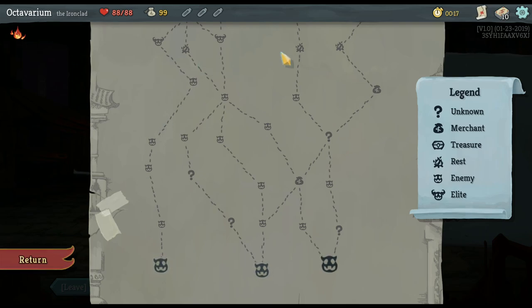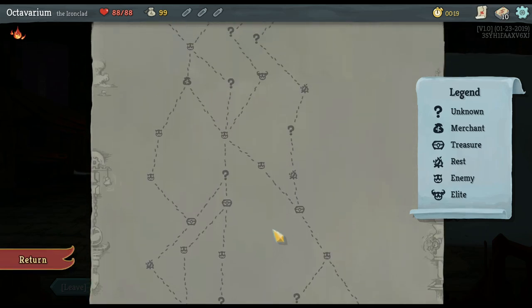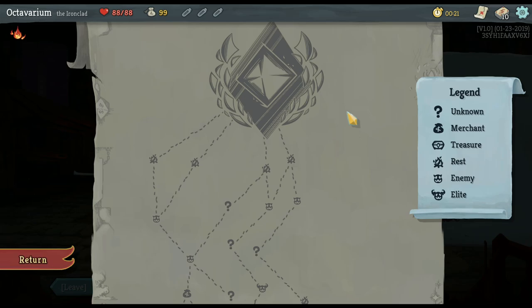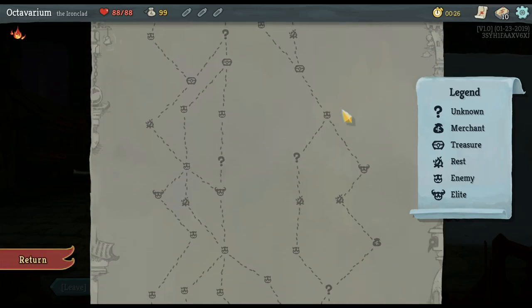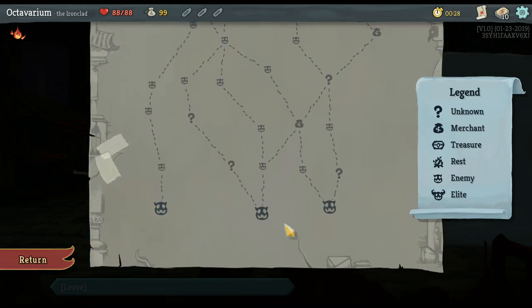Generally I like to take the path that has the least amount of enemies. So this is the floor, and this here is the last boss for the floor — you've got to fight through a lot of guys to get to that boss. It's quite the run.